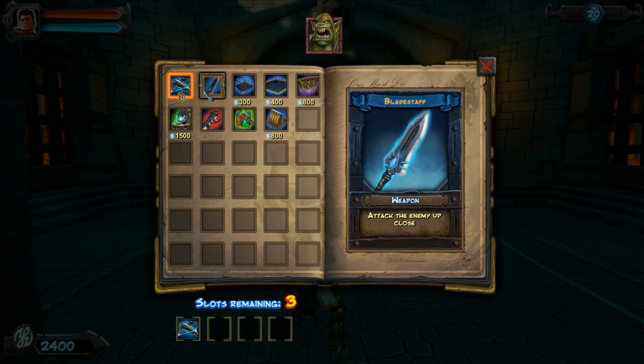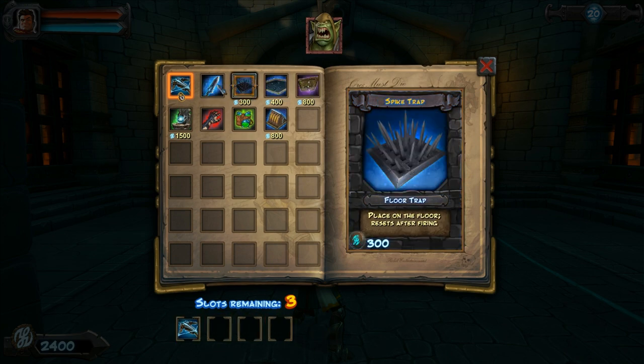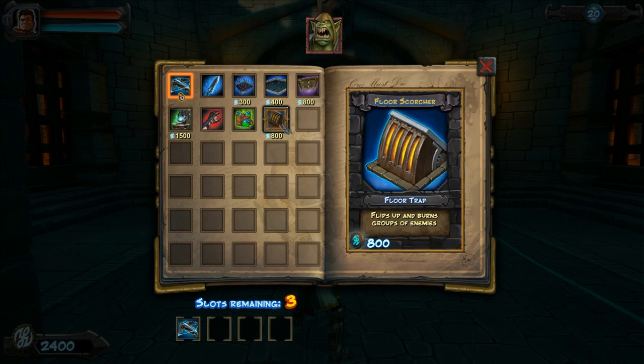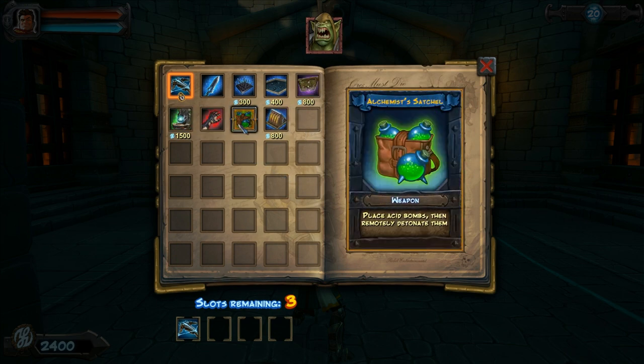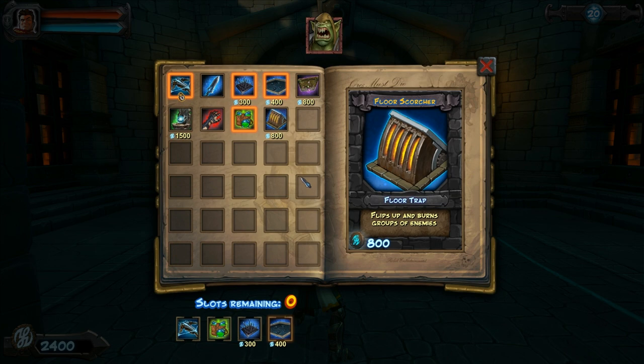Next up we have the bladestaff, which I'll probably never use, because it's kind of awful. Here you can see we only have three empty slots. The spike traps and the tar traps are your default weapons, and all the other items here are DLC items. We will be using the DLC items, as I said in the opening. We're going to start off by using the alchemist satchel, and we're going to take the spike trap and the tar trap with us.